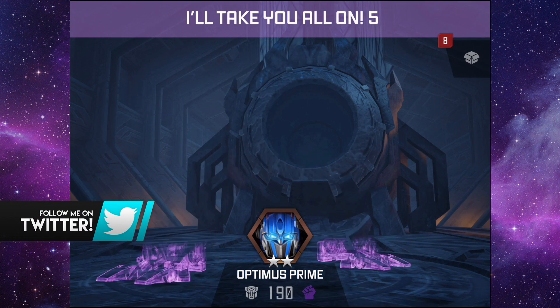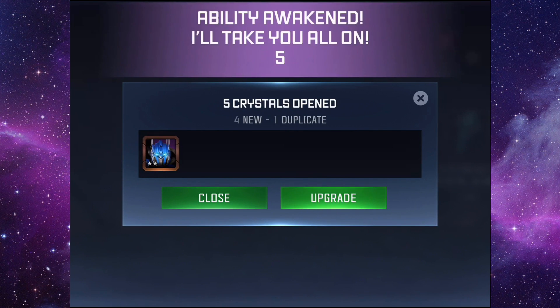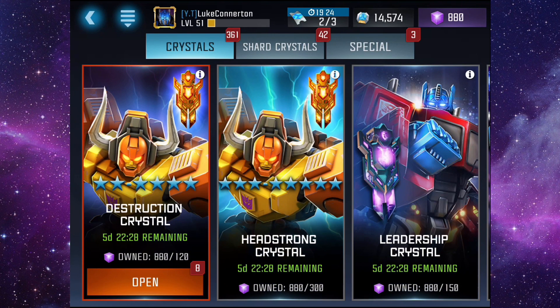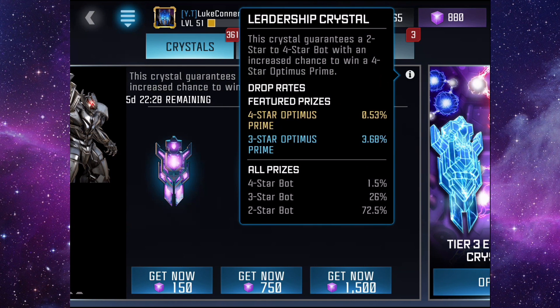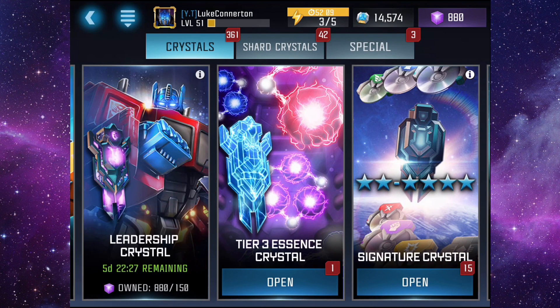I want to check the drop rates on these as well. So from five crystals we managed to get four new bots, 500 three-star bot shards, and also 100 tantrum chips. Let's see the drop rates — for a four-star Optimus Prime it was three point six eight percent. But anyway, that is actually going to do it for this video. Hopefully you guys did enjoy it. If you do, please be sure to drop the video a like and subscribe if you haven't already. I'll see you on the next one.